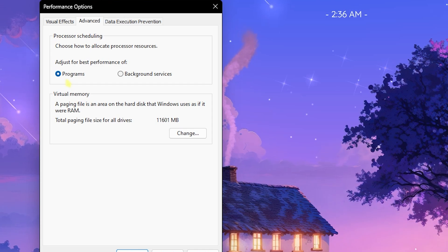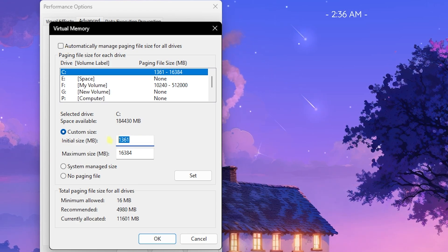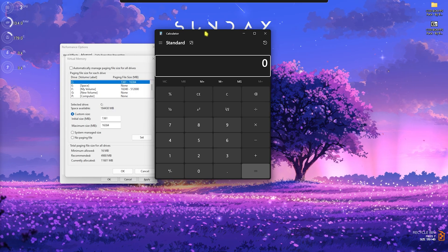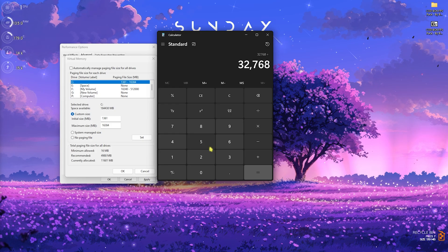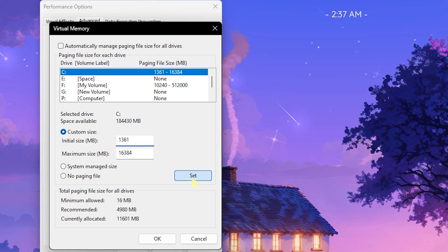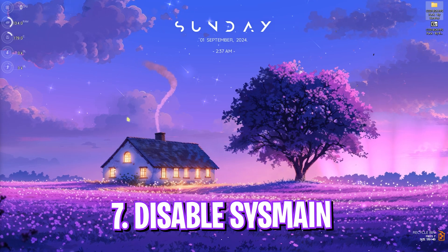In the same tab, go to Advanced Settings for the next step: setting up your virtual memory. Click the Change button, deselect 'Automatically Manage Paging File Size,' and for the custom size set the initial size to 1361 MB — this is the optimal size. For the maximum size, take your installed RAM in GB, multiply it by 1024, then divide by two. For example, I have 32 GB so I multiply by 1024 and divide by two. Paste that value in the maximum size field, click Set, click OK, and your virtual memory is optimally configured for gaming.